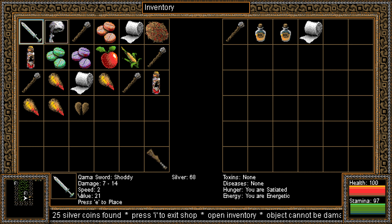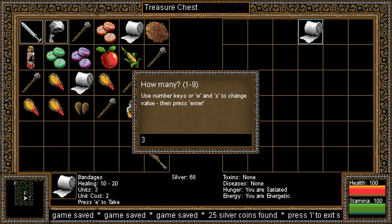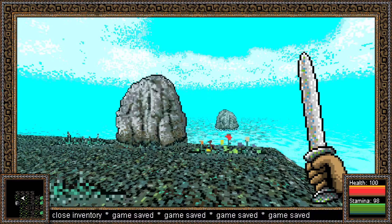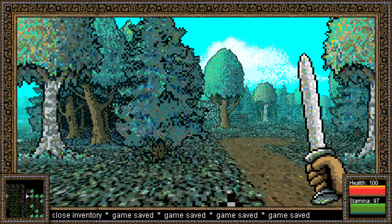Look in the treasure chest. 25 coins, a torch, and a shed load of oil. Hell yes. And some band-aids. That's a good chest. I'm glad we came back here.